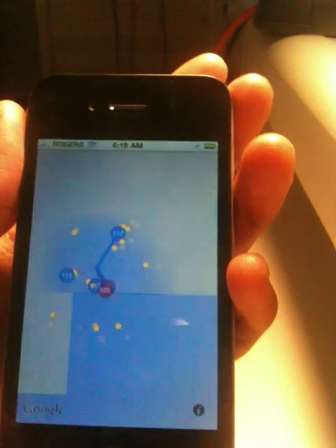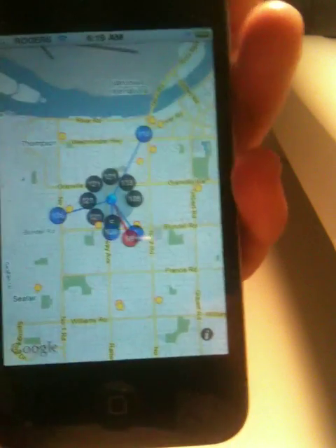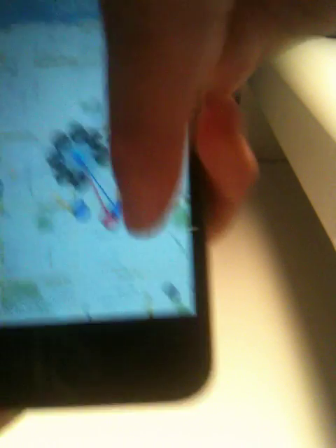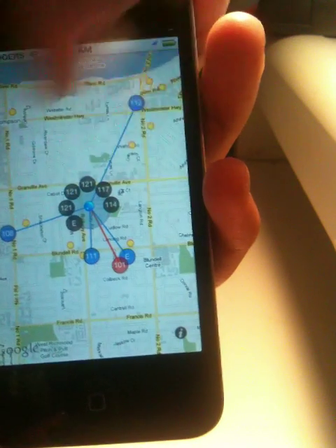Signal lets you see all the cell towers that your iPhone can currently see and be able to connect to. It displays which cell tower you're actually connected to right now in red, and all the other cell towers that you can see.